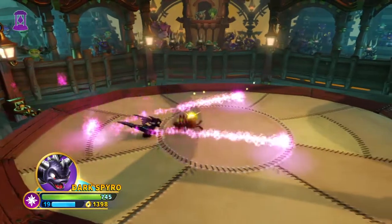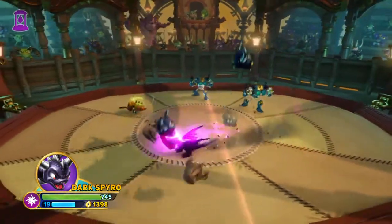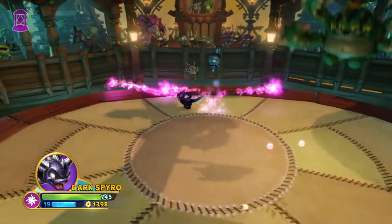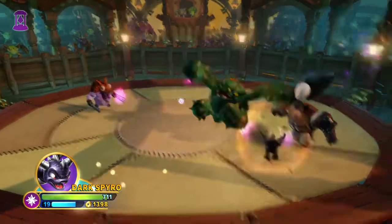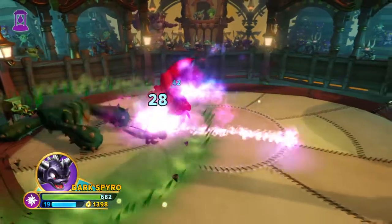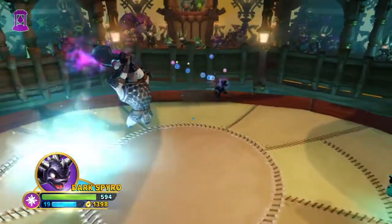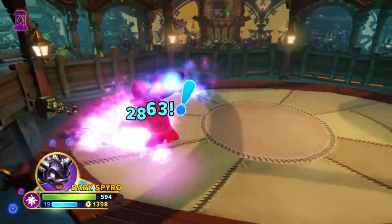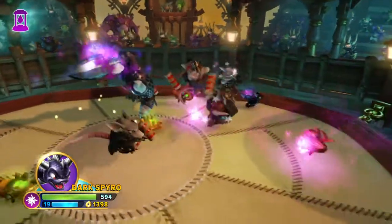I found myself liking Spyro a lot more this time through than I have in any of the other games. Back in Spyro's Adventure I started off with Sonic Boom, Voodoo, and Prism Break among others, and I hardly ever played Spyro. My first ever fully levelled character was Trigger Happy — because let's be honest, Trigger Happy was ridiculously overpowered back in the old games. Then there's Gill Grunt, which is an interesting one I can't wait to talk about.